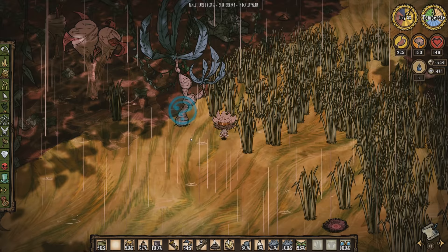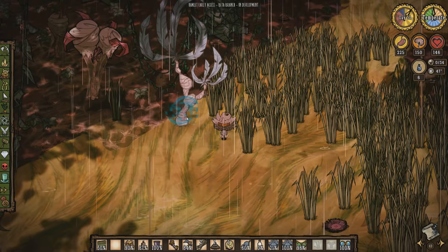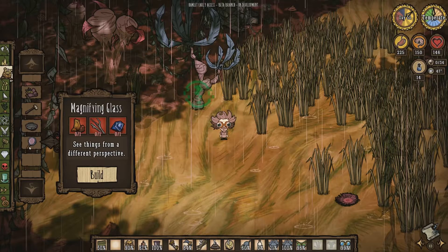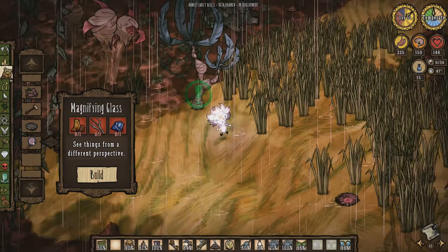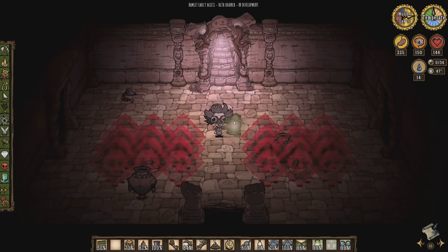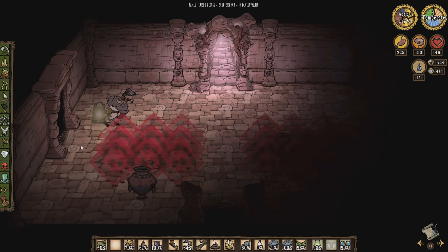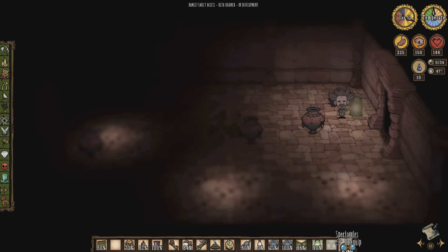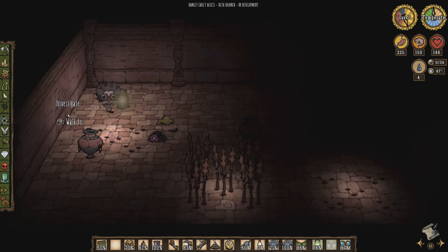One other thing worth pointing out: when wearing the spectagoggles, you have the ability to investigate items without needing a magnifying glass. Wagstaff has identified this suspicious tree without needing to make the magnifying glass from the treasure hunting tab, and it doesn't cost any durability to the spectagoggles either. In the pig ruins you can also see dangers that pop up — this applies to other worlds like swamps in Don't Starve, Reign of Giants, or tidal ponds in Shipwrecked. The spectagoggles also let you investigate cracks in the walls in the ruins to find out which ones actually have something behind them.